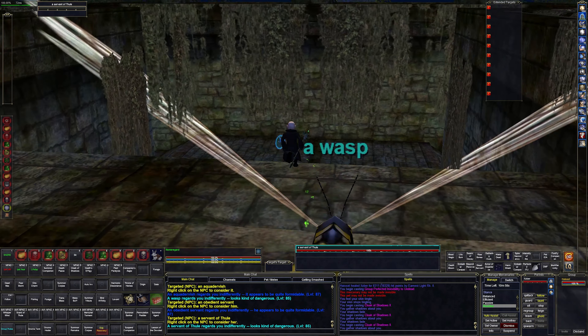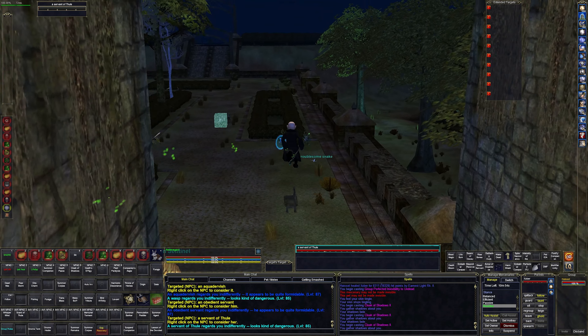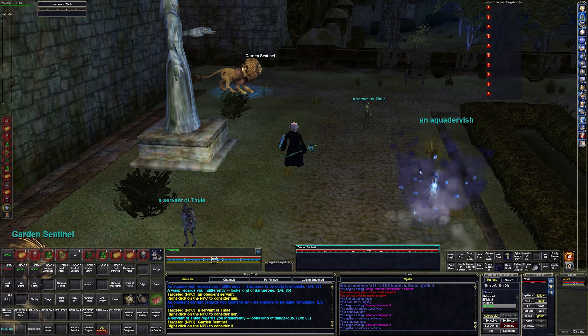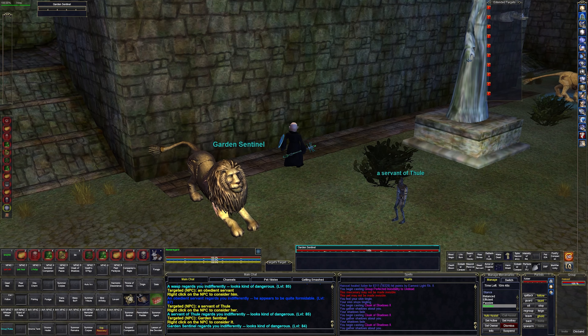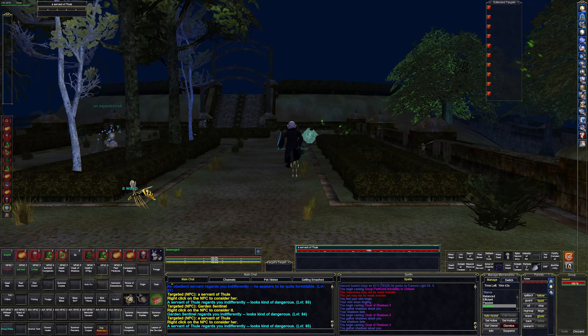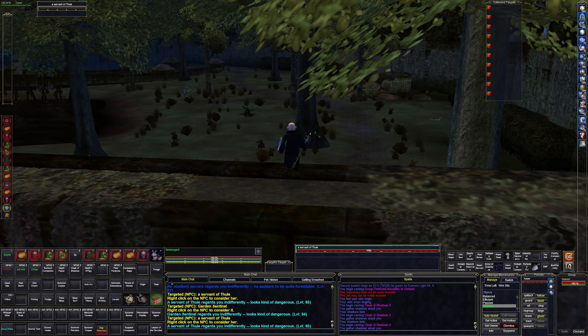We'll go ahead and go down. It's like an epic pathway through here, and then it gets crazy — you've got garden sentinels, there are giant lions serving Thule which looks undead, but I guess he doesn't see invis.